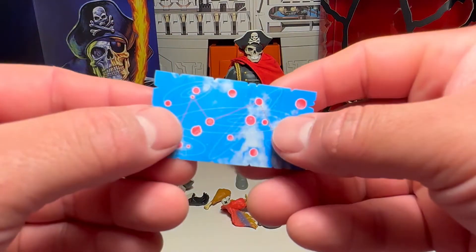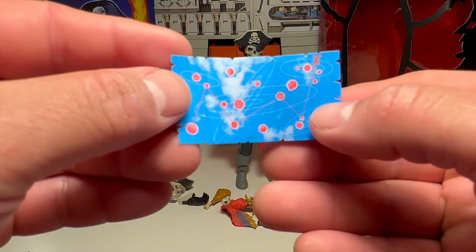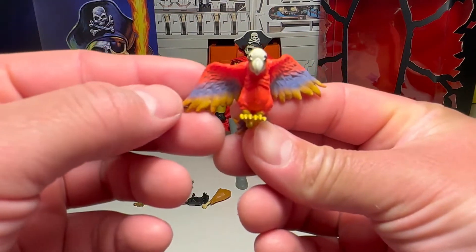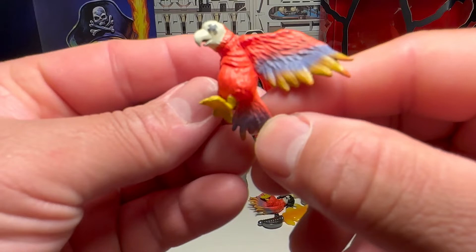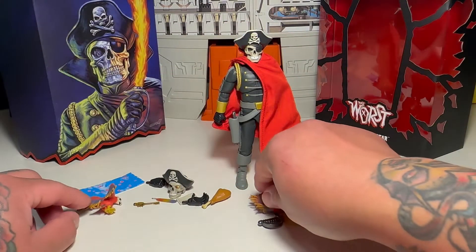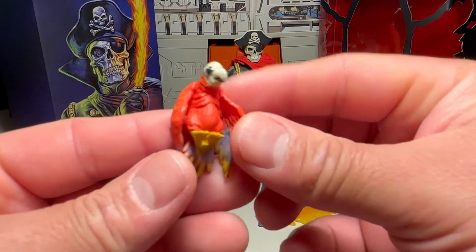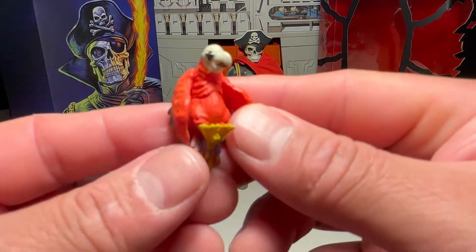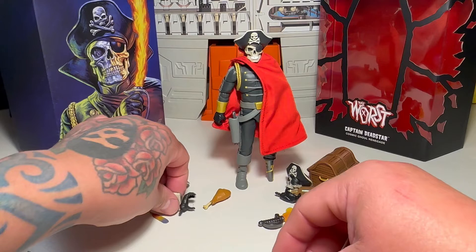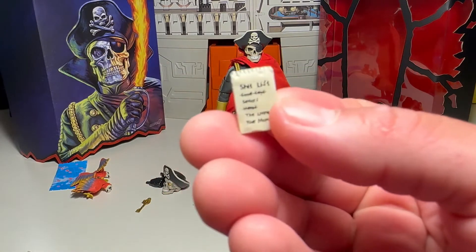He's got a space map so you can go hunting for space treasure out in the galaxy — so that's freaking cool. He comes with two of the same parrot, but it's dead — it's got its eyes X'd out, which is hilarious. So it pegs on somewhere on him — we'll figure that out. Here's another one with the wings down, freaking cool. And I thought this was hilarious — he comes with a shit list.